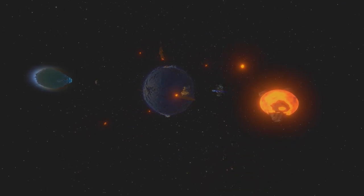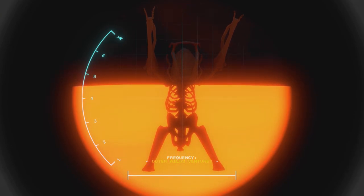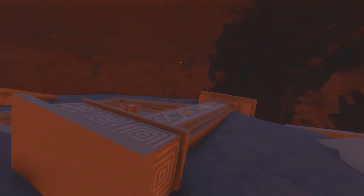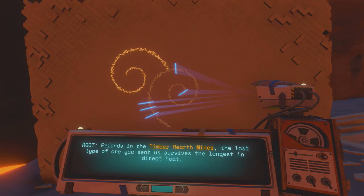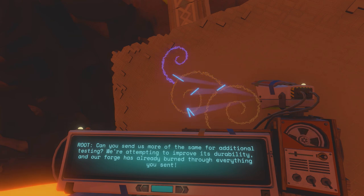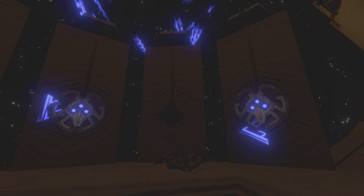Although it gave the Nomai who were stranded below a hard time — especially this poor fellow — the Nomai were actually able to find a use for Hollow's Lantern. Inside one of the volcanoes that routinely erupts, the Nomai built the fiercest functioning forge feasible to test and smelt different kinds of ore. They would expose these ores to the lava to test how heat resistant they are, with the ultimate goal of being able to create a substance that can withstand the forces of a supernova for several minutes. Ultimately they succeeded, and this is what encases the Ash Twin projects.